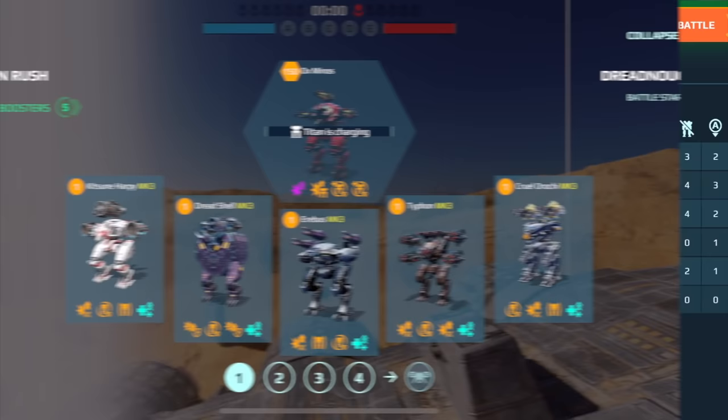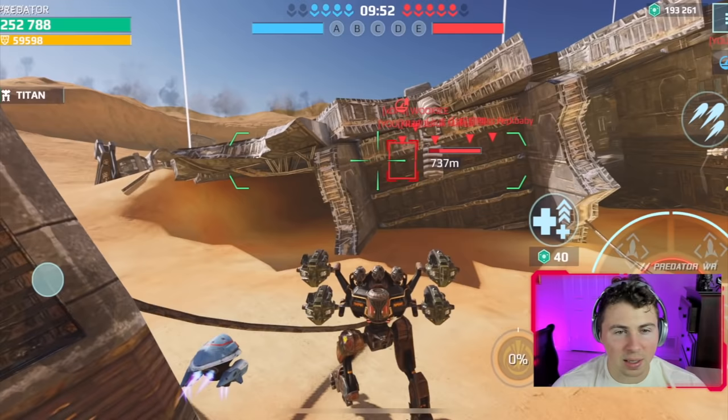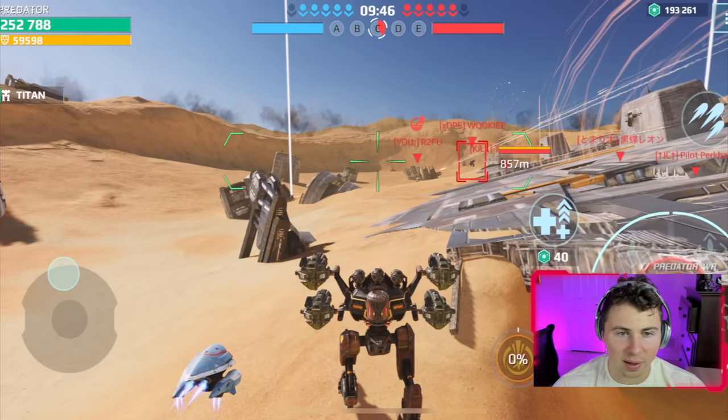We've landed on Dreadnought now and we're going to start with these things again. Because we have such a long range — 600 meters — I think it will benefit us to be on a bigger map where players can't use cover and we can just fire at them in the open. We're locking on here — that looks like a Prisma Arabis, that guy could be an issue.